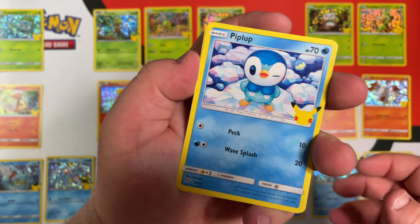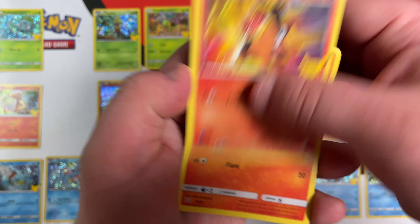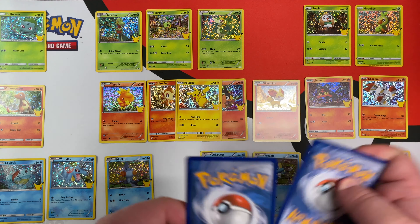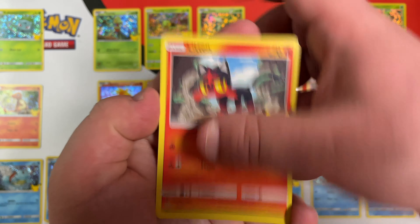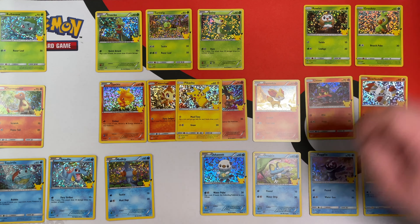We have Piplup — oh, we don't have Piplup! That goes right there. Also Tepig, Litten, and Froakie. I saw the water type and got a little excited. Piplup is one of my all-time favorite evolution lines — I'd probably put it on the same level as Trico. Next pack: Tepig, Litten, and another Hollow Turtwig. Not what we're looking for.